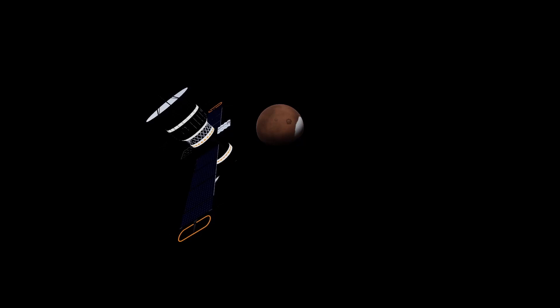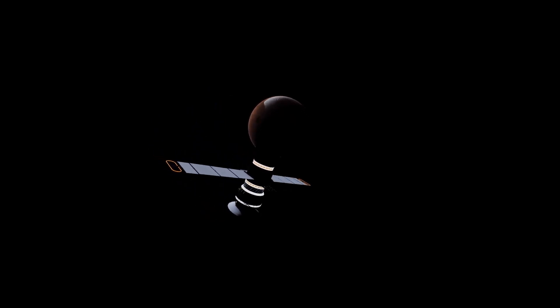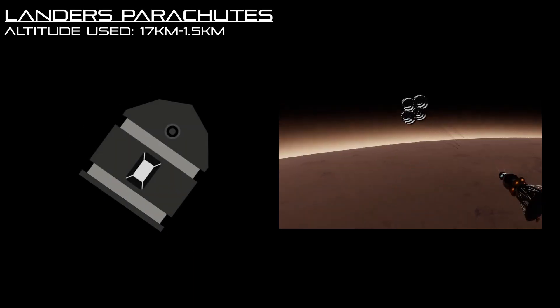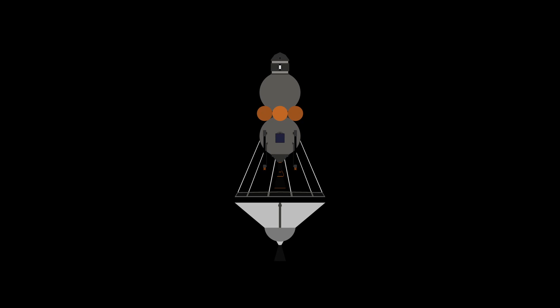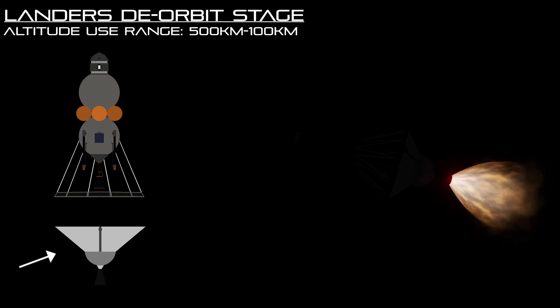Landing can be more of a challenge than getting there itself, so let me show you the way I would do it. Before I land, I'm going to show you how my lander works using some art I made. My Scylaro lander shows off a few important features: a heat shield, parachutes, and a descent engine. At the bottom of the lander you can see a rocket engine — this is the deorbit stage. We use this to get from orbit to within Scylaro's atmosphere without using the lander's fuel.